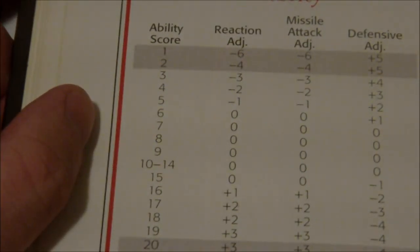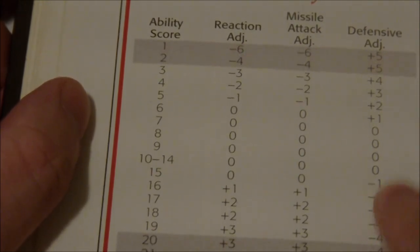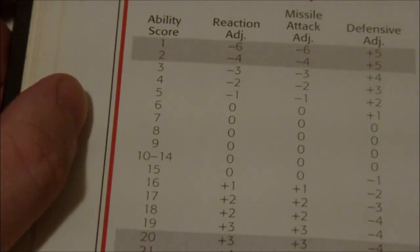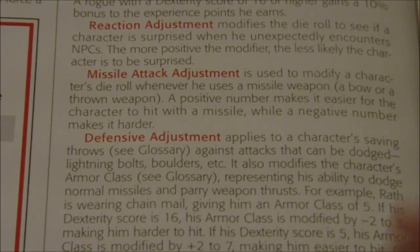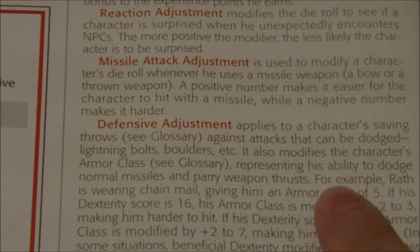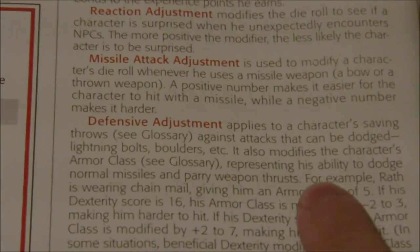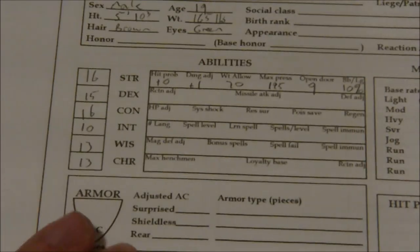Our dexterity is 15, which gives us zeros pretty much all across the board, with a defense adjustment of minus one. This is actually going to lower our armor class by one. Defense adjustment applies to the saving throws against attacks that can be dodged — things like lightning bolts, fireballs, boulders. It also modifies armor class, representing the character's ability to dodge normal missiles and parry weapon thrusts. So I'm going to get a minus one to my armor class.